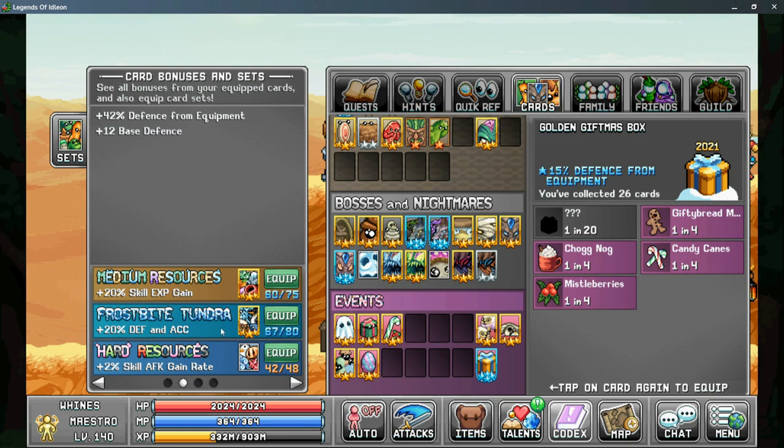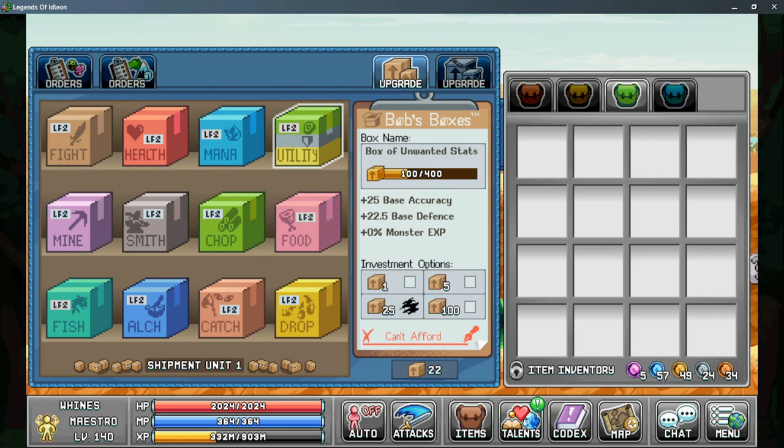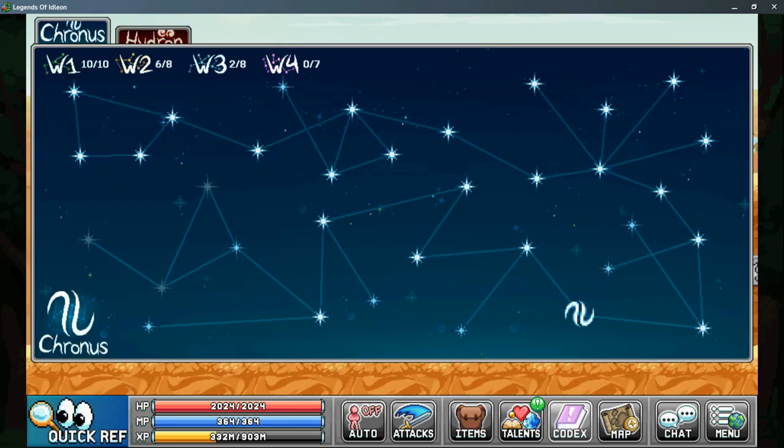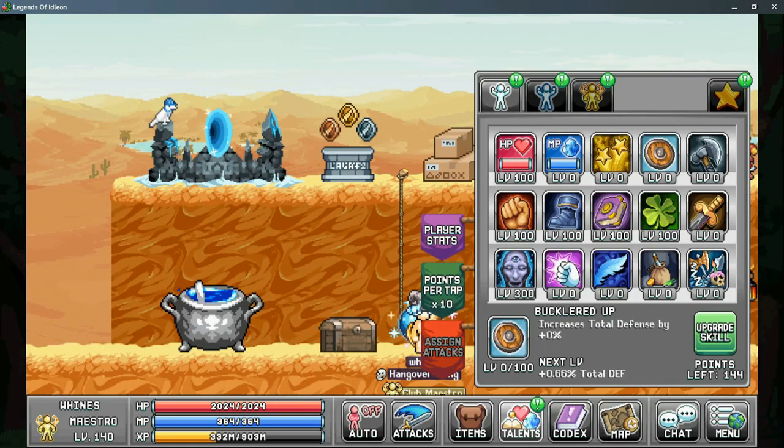For your card sets, use the frostbite tundra card set as it gives defense and accuracy. If you're in World 3, you have access to shrines, and the Issacan shrine can give you more HP and defense — it's slow to level up but is percentage based, so it can be quite helpful. In the post office, the box of unwanted stats has a second stat that increases your base defense. For your star signs, Ned Kelly gives plus 6% defense and weapon power, and Mermolio gives 10% more defense. If nothing else, you can spend talent points in Tab 1 for Bucklered Up to give you a percentage to your total defense, though this is a last resort as it requires resetting star talents.